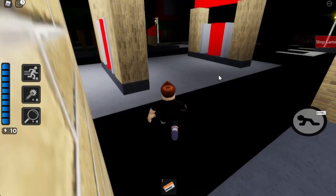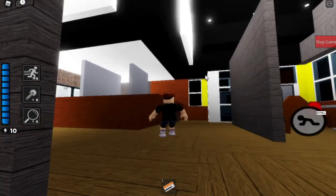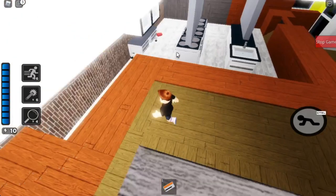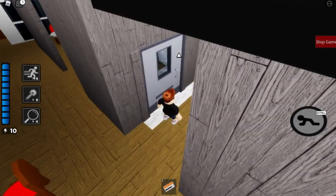Heading over to McDonald's, we have the counter right here — it looks much bigger than it's supposed to be. You can actually see the full kitchen back here and what I did to build it. Then there's the drive-through area. You can actually get behind the kitchen, and you have both bathrooms back here.